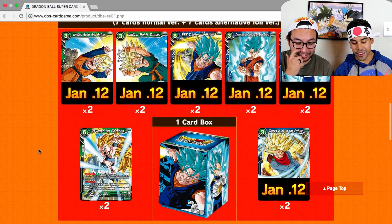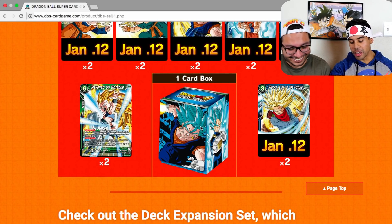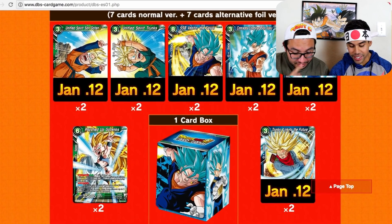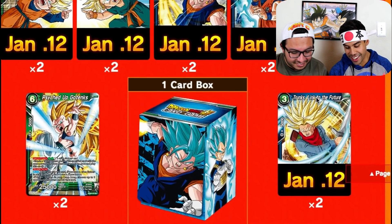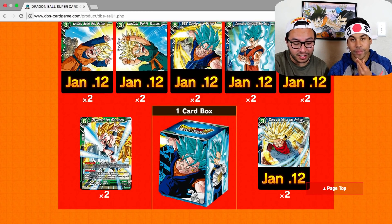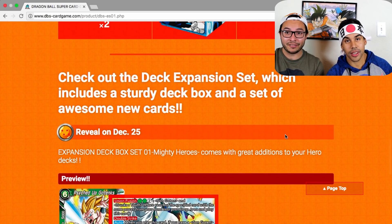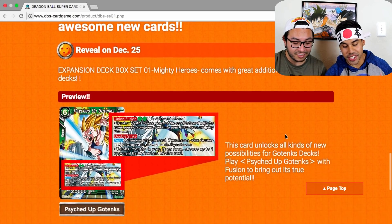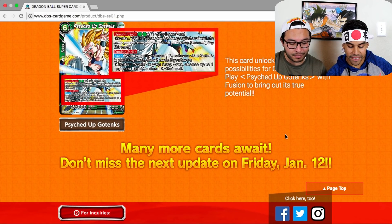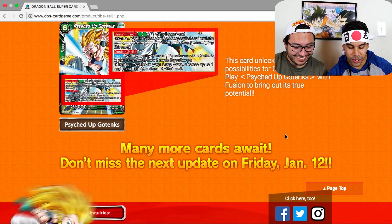The 14 limited cards look sick, but they're censored — like they're all doing something. You're right, except for one: Go Trunks, the Mighty Go Trunks. And look at this box — I want this just for the box. It comes with seven foil and seven non-foil cards, so the top half are probably foil and the bottom non-foil.